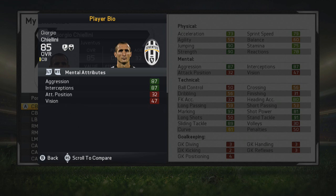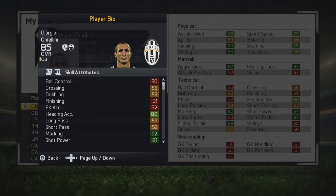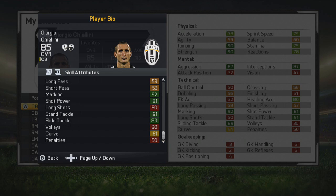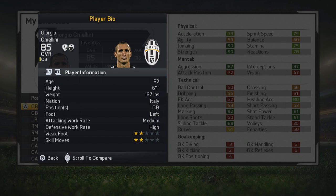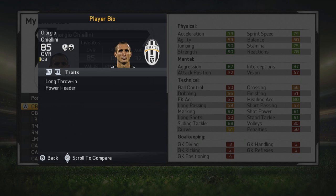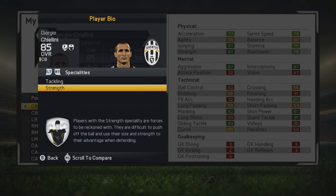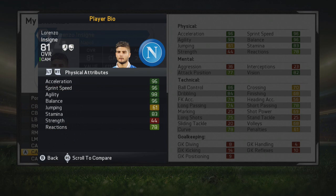Next up we have Giorgio Chiellini, the Juventus centre-back — just absolutely incredible. 85 stats at this point in career mode. He's 32 as well at this stage. 90 jumping, 90 strength, good aggression, interceptions, marking, shot power interestingly enough, and stand tackle and sliding tackle as you'd expect. He's Italian, can only play as a centre-back with high defensive work rate, two-star weak foot, two-star skill moves, playing for Juventus in Serie A. Traits include long throw and power header, with tackling and strength specialities.